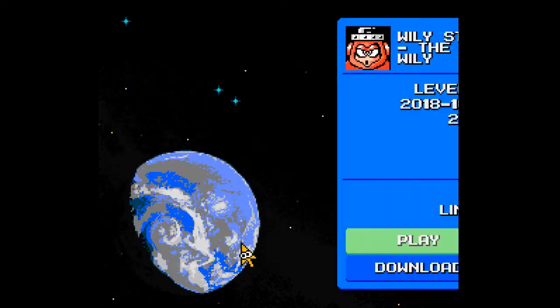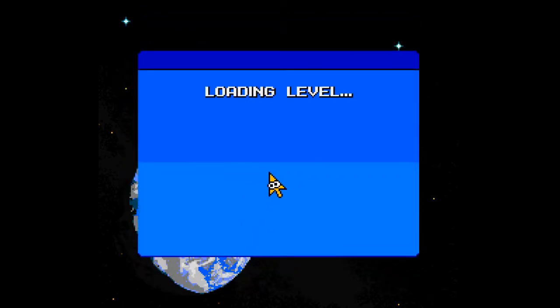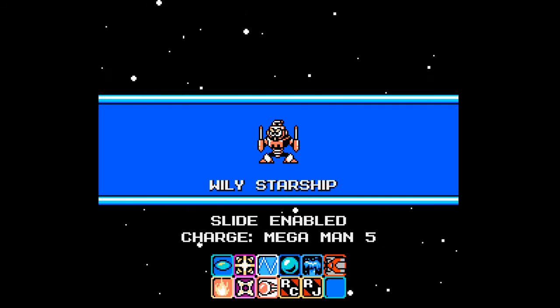Let's see here — Wily Starship Stage 4, the showdown with Wily. 25 plays and a score of positive 6. And it's Sparkman as the boss.